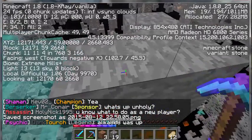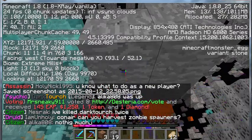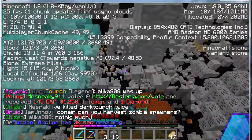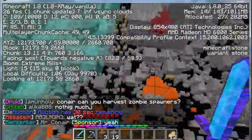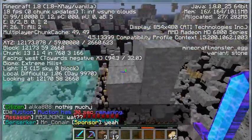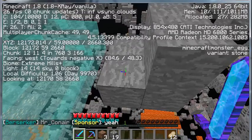So you hit F3 — not F2, but F3 — and go over a block. This one's silverfish. They're not hard to kill. That's how you can do it: hit F3 and go over it.